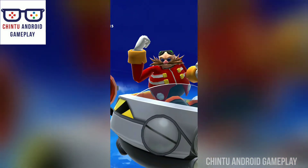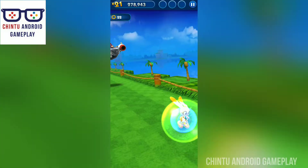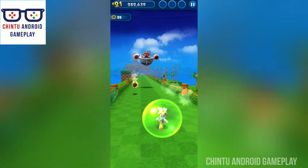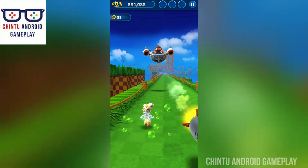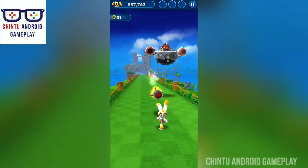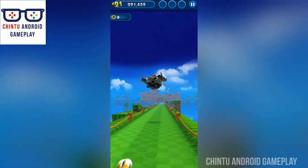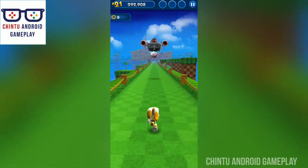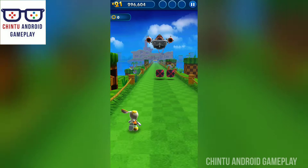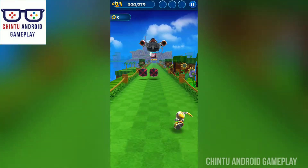Epic boss battle is coming — battle Eggman! Cunning Dr. Eggman is coming. You have to defeat this boss — use all of Sonic's agility and speed to take down these villains before it's too late. Dodge everything! Oh no, you lost your rings — the boss is laughing at you and trying to scare you, but you will definitely kill the boss!